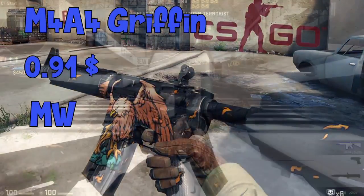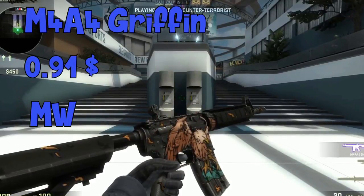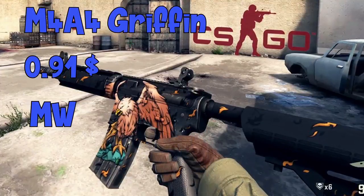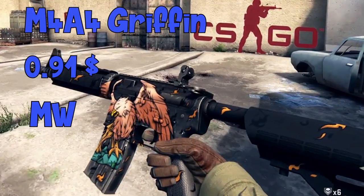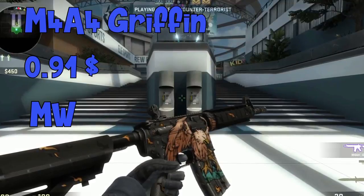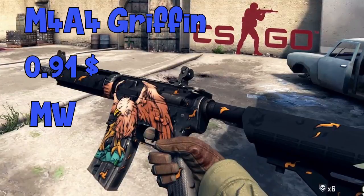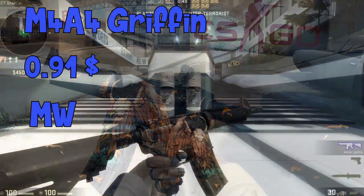The last skin is the M4A4 Gryffin. You'll want to get this in field-tested condition because it's only 65 cents, and the battle-scarred version is 64 cents, so field-tested makes more sense. Even on the worst float in field-tested, you can barely see any scrapes — it doesn't change almost at all.